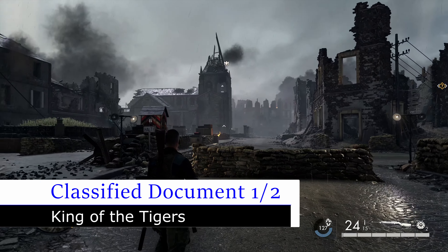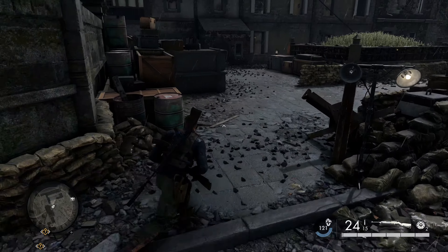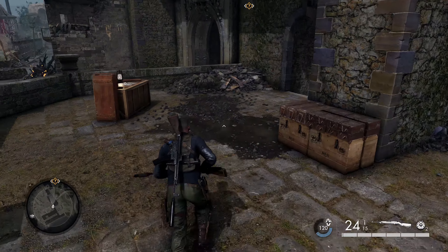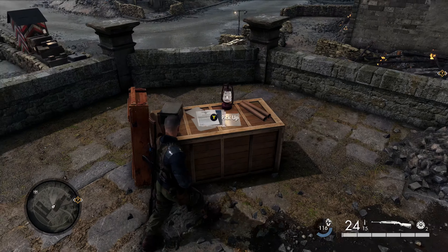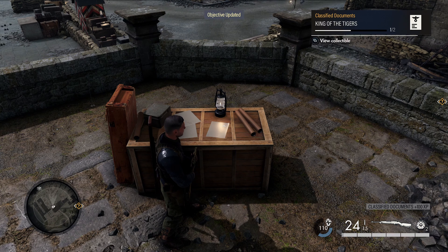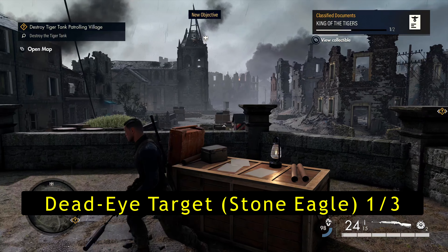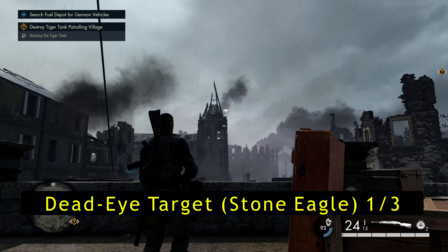The first thing we're going to grab is our first classified document. You're going to be in this town area — immediately go to the left and up these stairs, hang a left, and right here on this box you're going to find your first collectible of the mission: our first classified document.